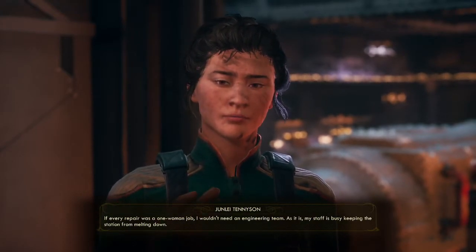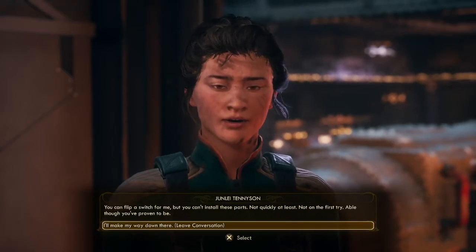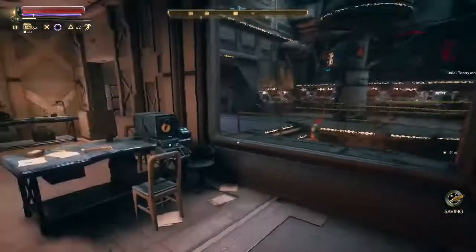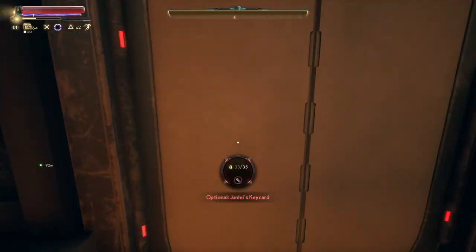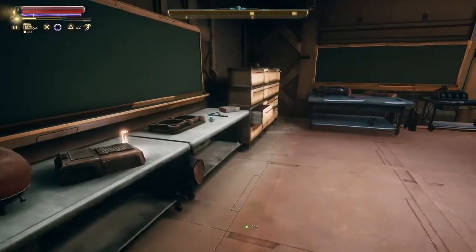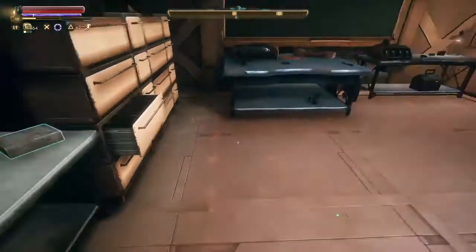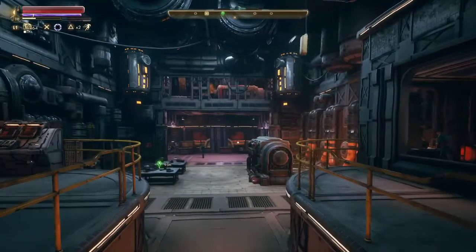I got your parts — why do I have to do the maintenance stuff? If every repair was a one-woman job, I wouldn't need an engineering team. As it is, my staff is busy keeping the station from melting down. You can flip a switch for me, but you can't install these parts — not quickly, at least not on the first try. That's how I was thinking — she wanted us to do something else. What's the lock on this? That's her key card which I'd have to steal from her if I wanted it. Let's see if doing her a favor will work out.